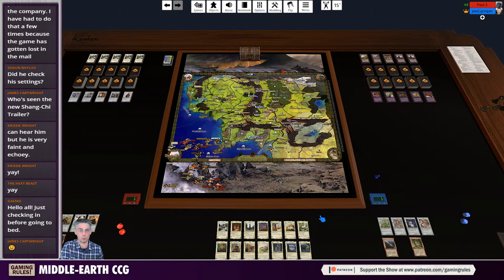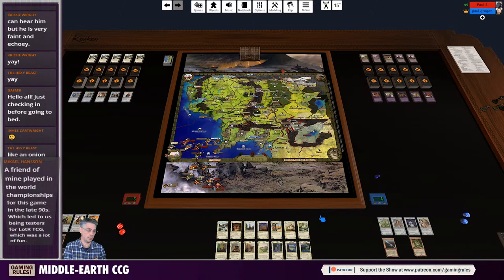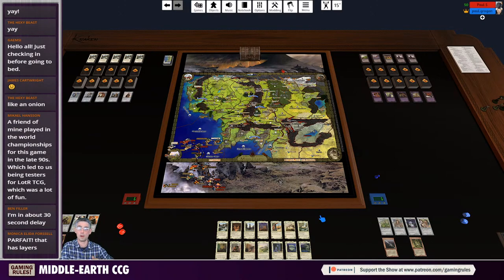It's extremely clever and very different from pretty much any other collectible card game I've ever played — it's more like a two-player adventure game with cards rather than a pure CCG, and games can take a long time. There are various layers to the rules: when you first play there are starter rules, then you move on to the standard rules which use a different rule set. Tonight we're starting at the very basic level, playing two starter decks released around 1999 by Iron Crown Enterprises.